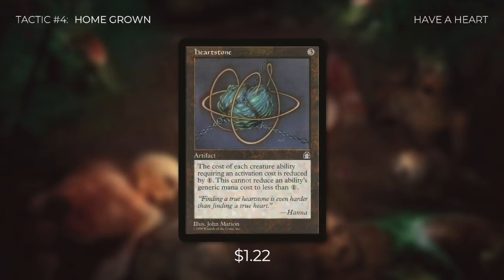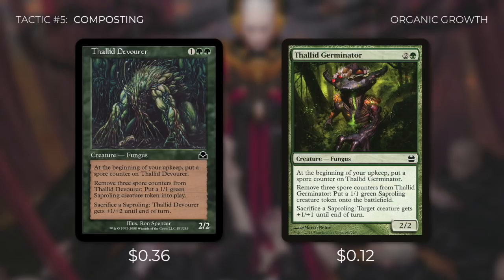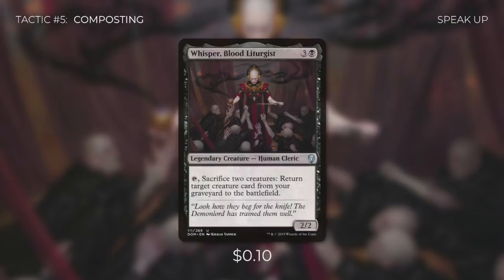Tactic number 5: Composting. Creating saprolings is great, but to get Slimefoot's trigger they need to die. First up there's Deathspore Thallid — we can sacrifice a saproling to give target creature -1/-1 until end of turn, which is a free sacrifice outlet that can decimate our opponents' creatures. Then there's Thallid Devourer, which sacrifices a saproling to give itself +1/+2 until end of turn. Thallid Germinator is similar but gives any target creature +1/+1 until end of turn. Vitaspore Thallid can sacrifice saprolings to give creatures haste until end of turn. And finally there's Whisper, Blood Liturgist — it can tap to sacrifice two creatures to return target creature from our graveyard to the battlefield, so we can use it to sacrifice saprolings and get a valuable creature back.